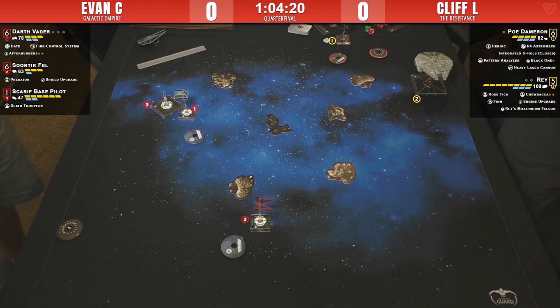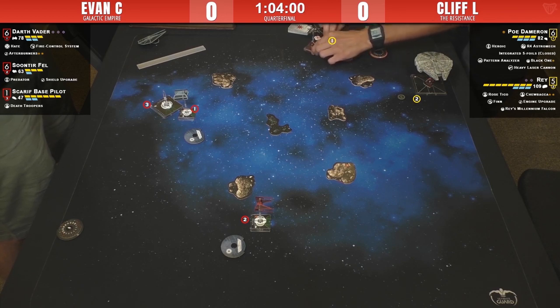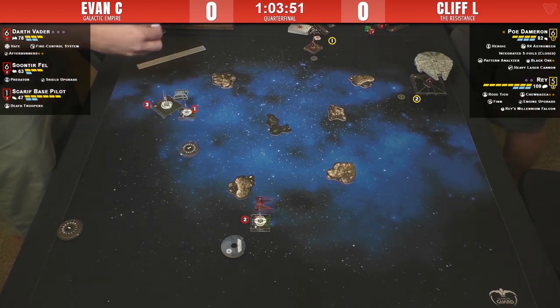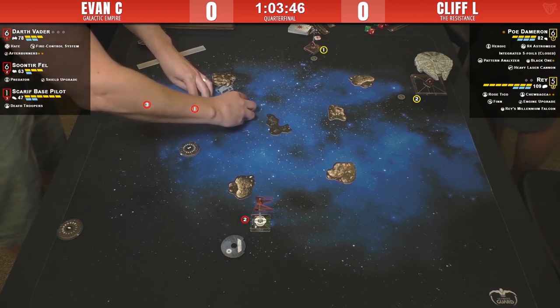A two would set Soontir up to go straight between them on a later turn, chasing Poe and leaving Rey straggling on that side of the board. He doesn't need to be too committal — a one or two turn suits him just fine. Poe does a one-bank. Cliff is keeping his distance, taking focus — but that's it. This is an opportunity for Vader.